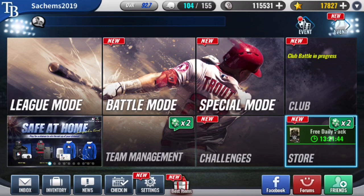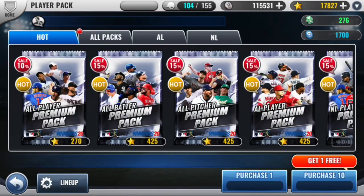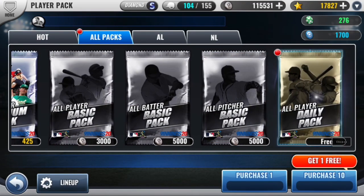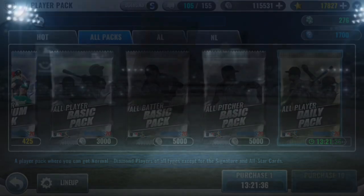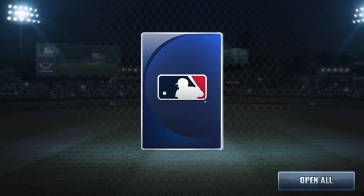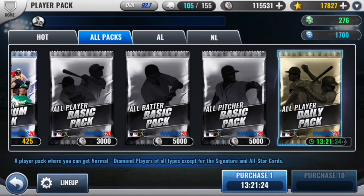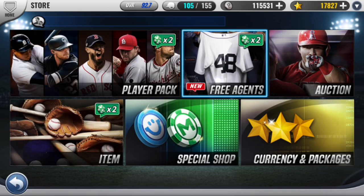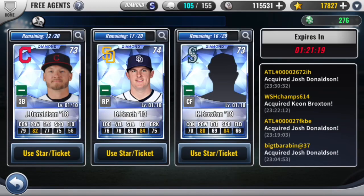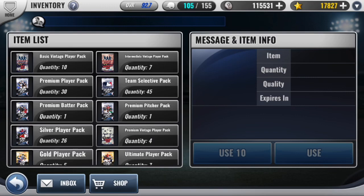So recently, actually last night, they added these free daily packs into the game. You can claim one per day. The pack odds are extremely low on these, though it's a cool little freebie. According to the odds, I think I saw on Reddit that it's like a 75% chance you get a base card, and it decreases all the way to 1% for a diamond. I'm not seeing any free agents in there. So let's get into some packs.